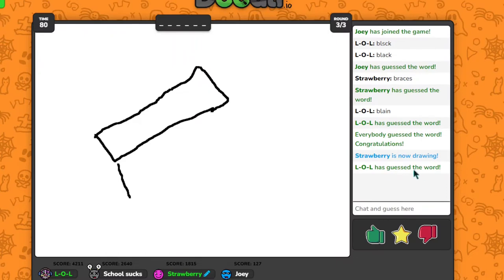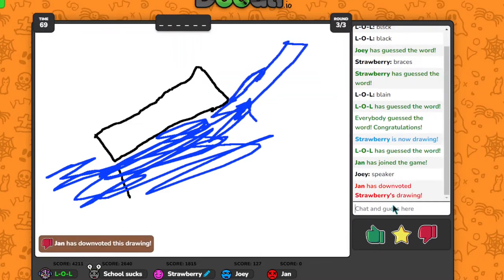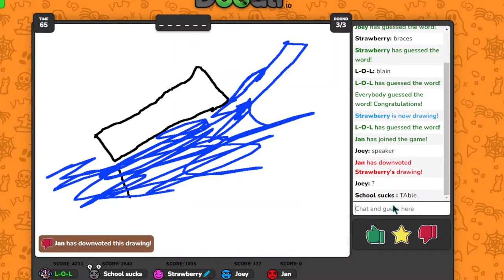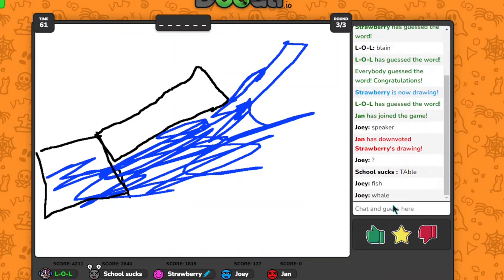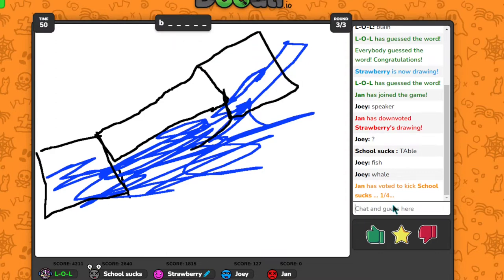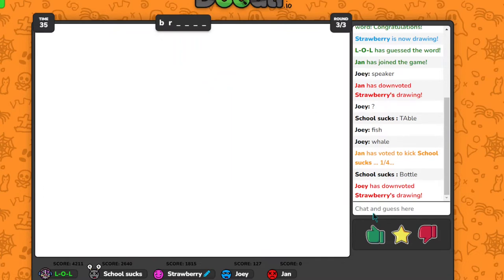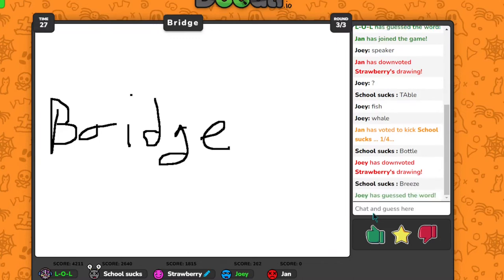Wait, you guessed the word already? How? Is that a fish or a whale? I honestly don't know what that is. It starts with a B. What are you trying to draw? Bridge — okay.